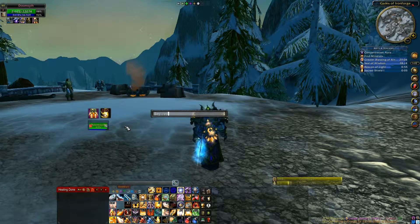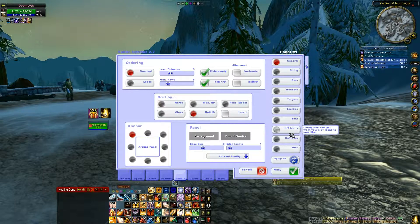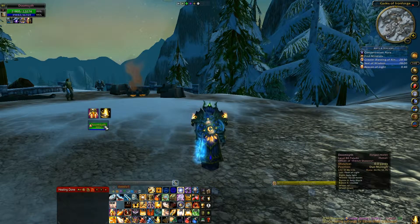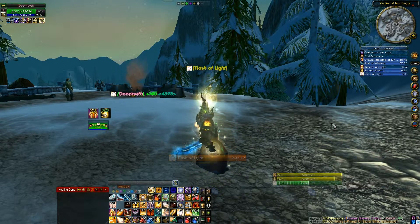Also, if you type slash VD options, you can see how the actual icons look. I have it showing icons here. So if I go over to Options, Hot Icons, Click Icons — now it will show icons instead of just glossy squares. Hooray! Voila!